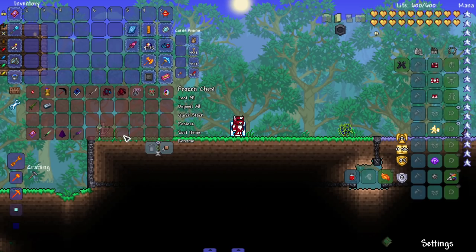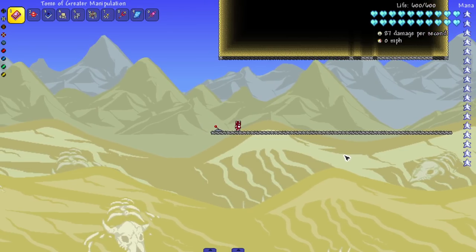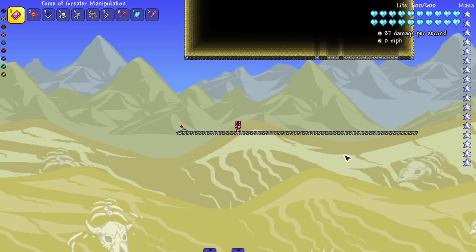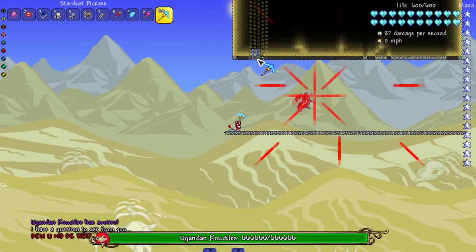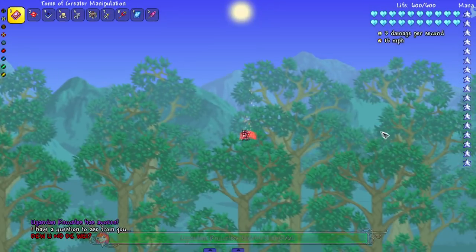Little bonus clip for people who stay to watch the end — we're going to try and kill Uganda Knuckles with sand falling on him. Act Death died this way. Let's see if the mighty Uganda Knuckles can die this way. I'm going to have to do a vein miner — okay, that answers that. Please get away from me before you kill me.